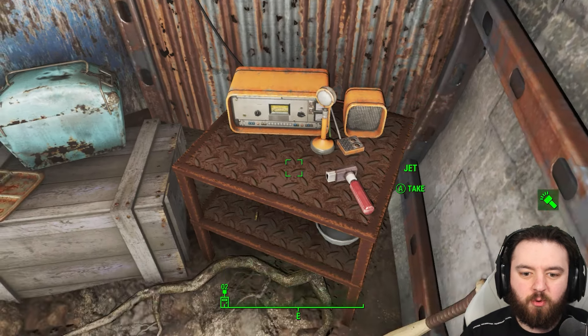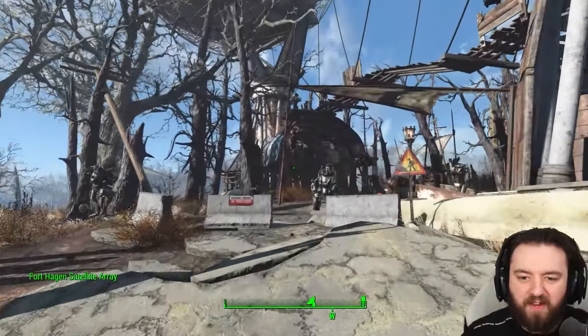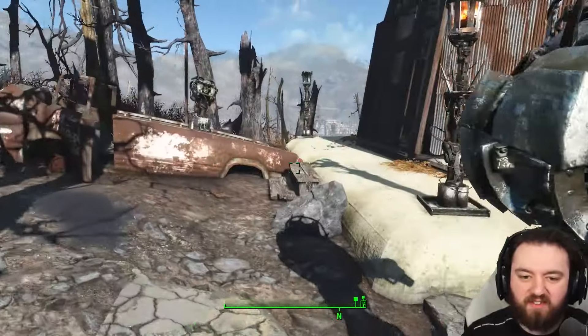Next up is the Fort Hagen Satellite Array. Once you get close to here, if you have the Automaton DLC by the way, Rust Devils will be present — so bear that in mind. If you don't have the DLC this is actually an easier run.